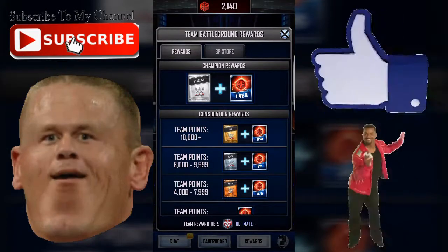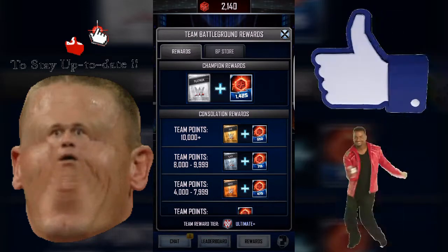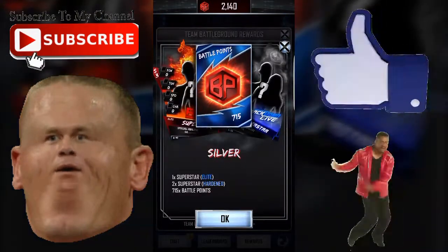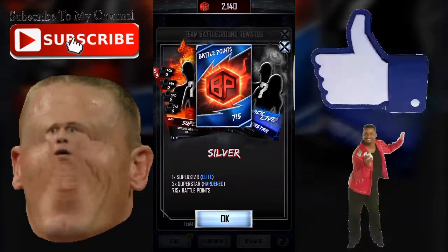We were, however, able to get the silver pack, which is only 8,000 to 9,999 points. So we were well over that, and we earned the silver pack from this at least, which gives us 1 Superstar Elite, 2 Superstar Harden, and 715 Battle Points.